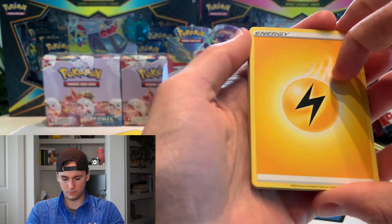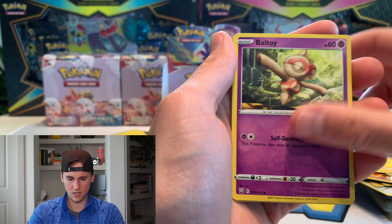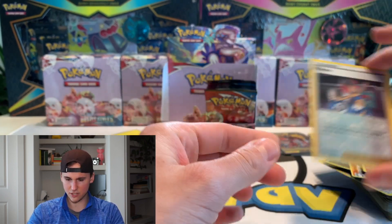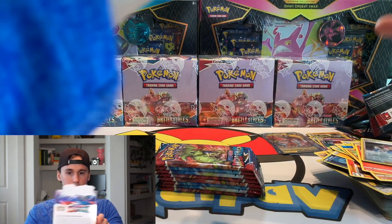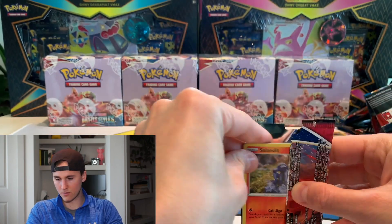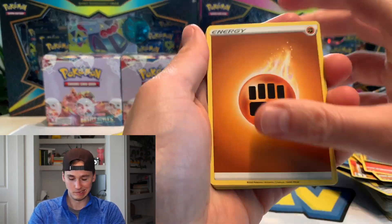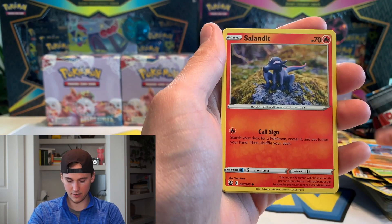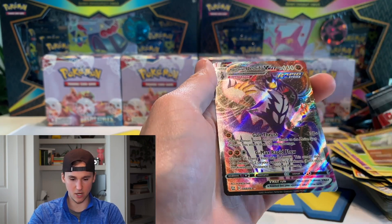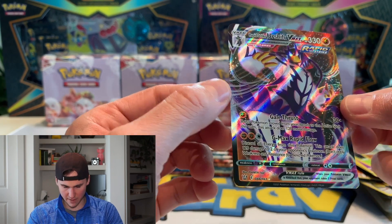I'm glad I picked a good booster box out of the six I had. I actually have another half case coming in so I'll have plenty of Battle Styles for the channel. Phoebe! There she is — the first Phoebe of the day. Make sure we have nothing stuck in the back. Can we get a rainbow? That'd be crazy — trainer full art, V-Max, gold card, rainbow — that would be insane. Roly Coly, Shinks, Flipbug, Onix, reverse — nice — oh! Rapid Strike Urshifu V-Max! I'm pretty sure this is one of the biggest hitters!